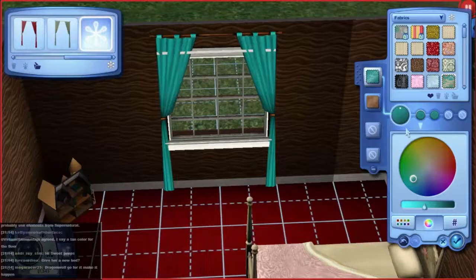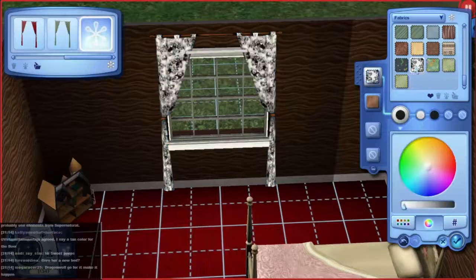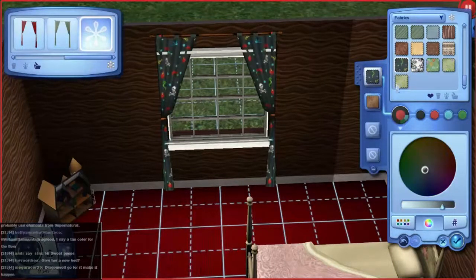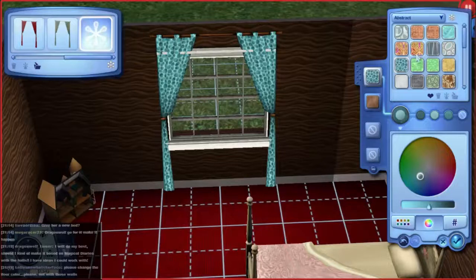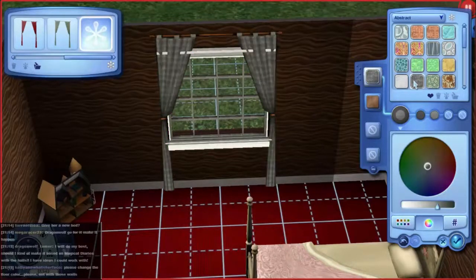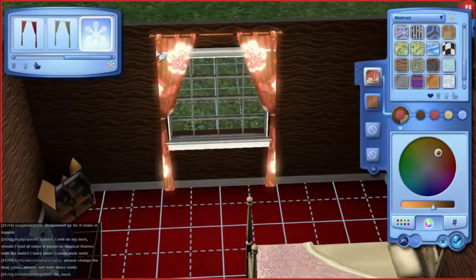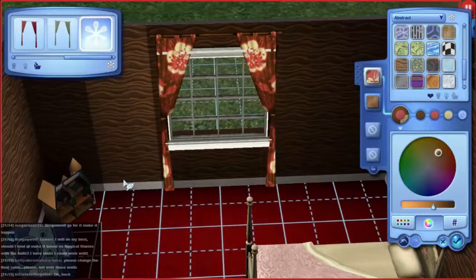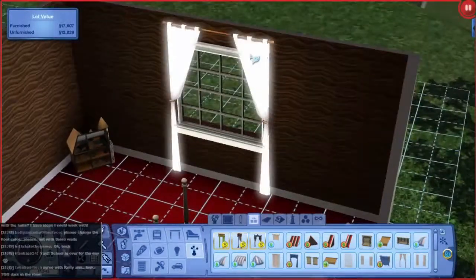She can have curtains that are the same color as her formal dress — yay! I don't like that, really don't like that. I don't like the way those clip through — that bothers me. I'm just tempted to leave it white, because that way it just doesn't look too hideous.